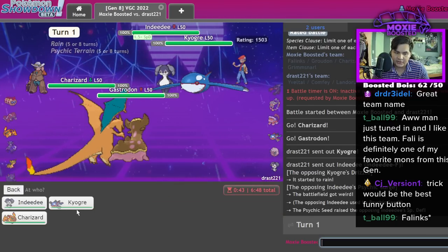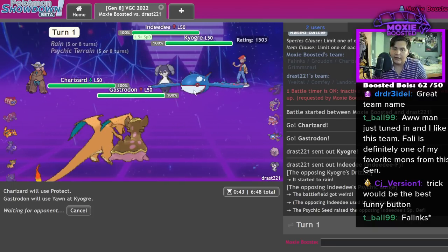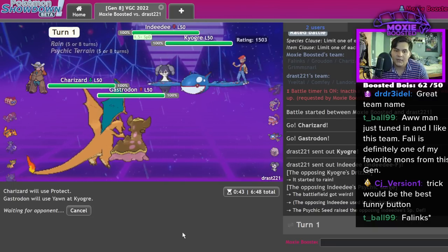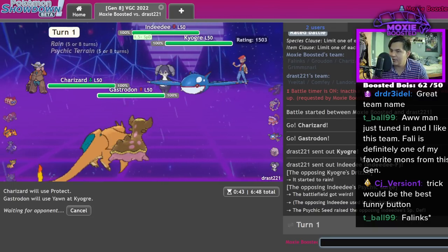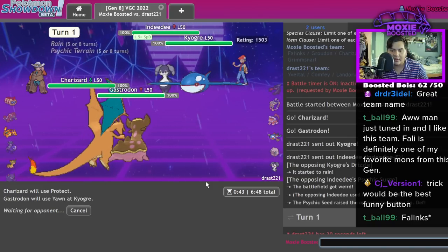I'm free to basically Protect-Yawn because if they max move it gets redirected to Gastrodon anyway. Gastrodon broken — one in chat if Gastrodon's broken, two in chat if you think it's cringe.